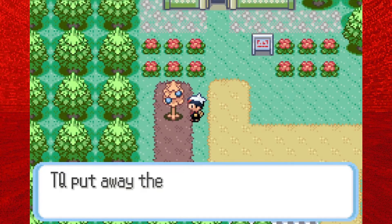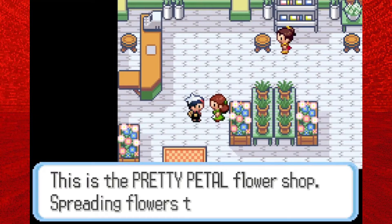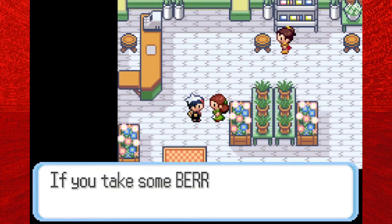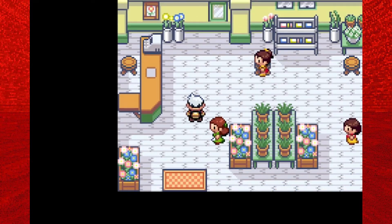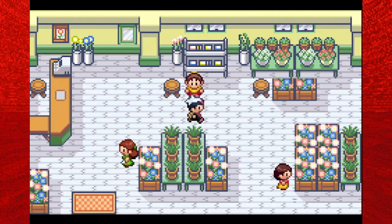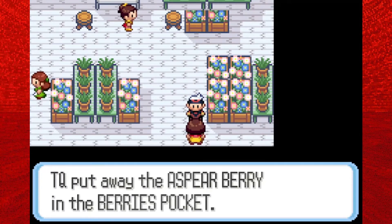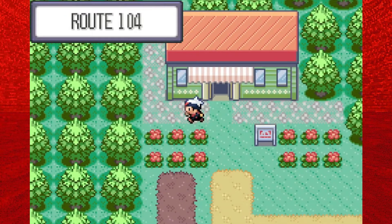There are some berries to pick up around here because we are right by the flower shop. There's a random berry you can get every day from one of the younger girls. I should say yes to this lady because she will give us the Wailmer Pail that you need to water berries after picking and replanting them. If you want to replant berries, use that pail and they will grow quicker. The lady down here is the younger sister, and every day she will give you a random berry — probably the most useful person in this building. Once you receive the third gym badge, there are a couple more things you can get in here.